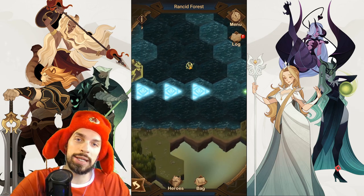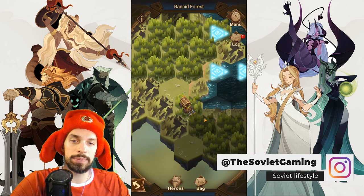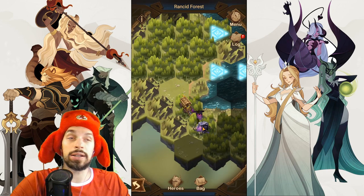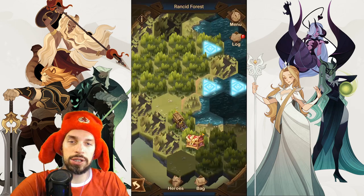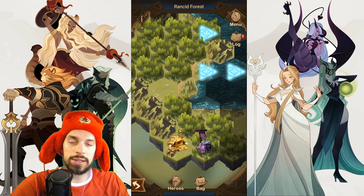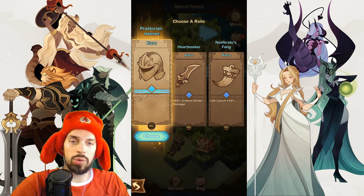Guess where the last one is — we are going south. Grabbing this small chest, which gives us some dust, and here's another ambush. This is the last one before the boss. The last guy is down — the intelligence relic should be good for me.